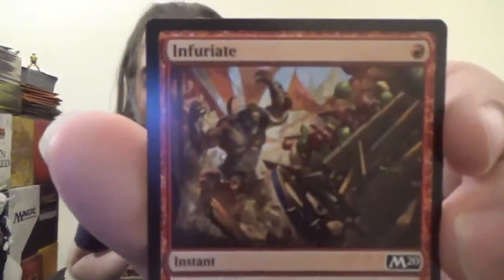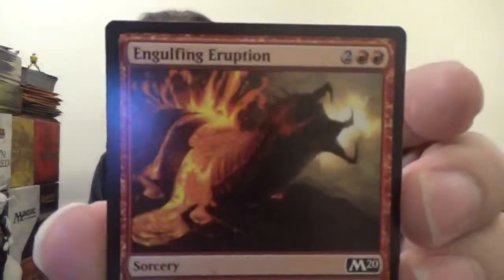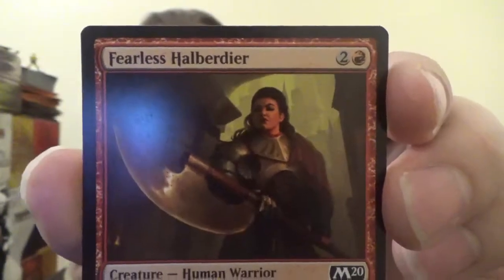Another Daggersail Aeronaut. Then we've got Infuriate — an instant for one red. Target creature gets plus three plus two until end of turn. Follow that up with Engulfing Eruption — a sorcery for two colorless and two red. It deals five damage to target creature. Next up we've got Fearless Halberdier, which is in M20 but initially appeared in the last Ravnica block. It's a 3-2 human warrior for two colorless and one red, just flavor text.